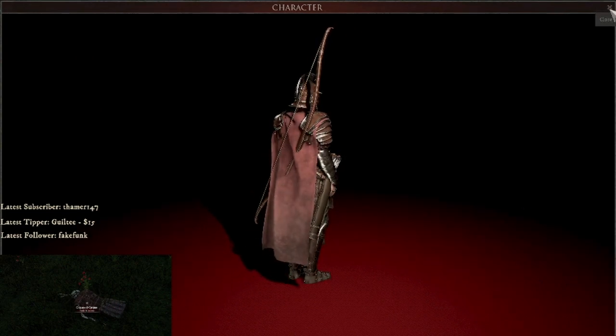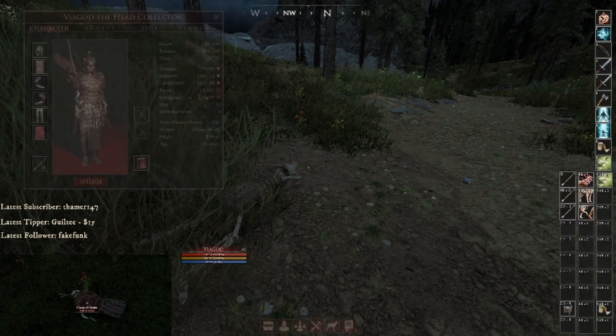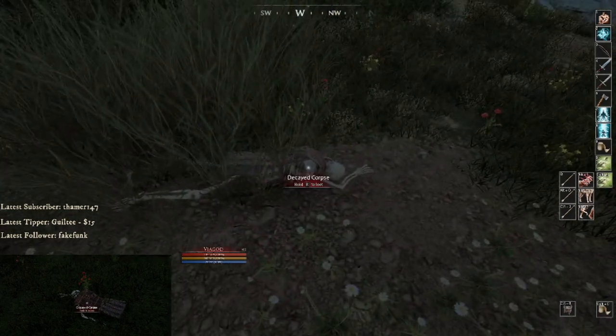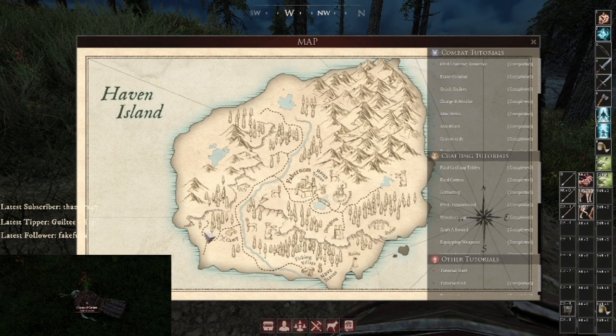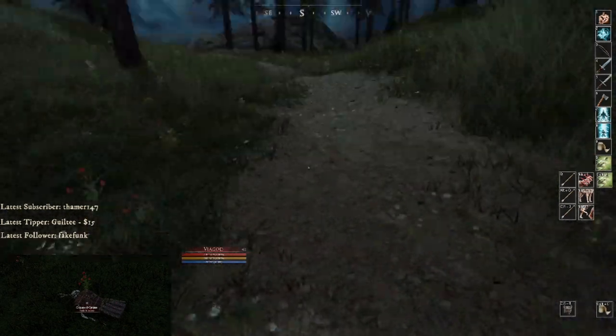I have one on me already — looks cool — trying to get another one on my second account. So that's it: decayed corpse in Haven, right up here between these pine trees. Just follow the road up. If you take the road up and hit a fence, you went way too far — double back and keep searching. Alright guys, have a good one, take care.